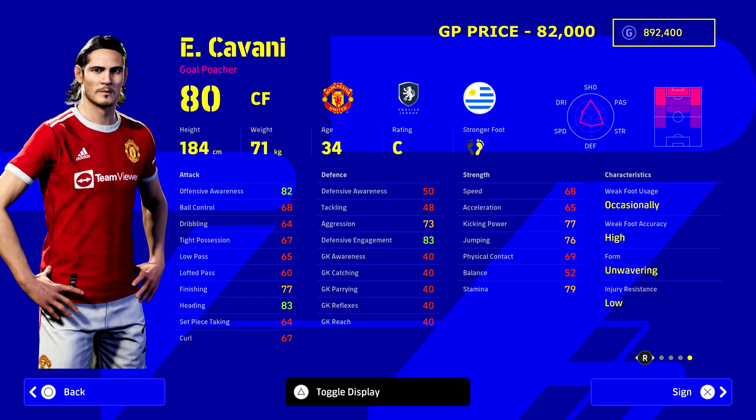Speaking of beasts, we've got Cavani. He's not doing it for United in real life right now but in-game he's a goal poacher with unwavering form and decent acceleration and speed when boosted. The big thing is you can get him into the low 90s in finishing, heading, and jumping. He's able to finish from corners which a lot of players can't do at his price point — he's 82,000 GP, the most expensive player in this squad.